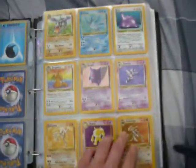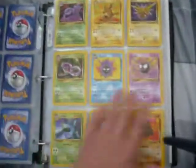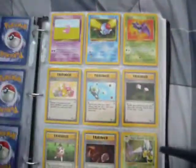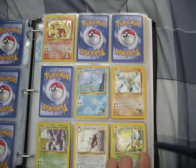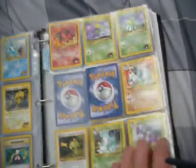Yeah, this is pretty much a complete base set. Here's a complete set of Fossil. So in this binder I'll mostly just be pointing out my wants — this is a collection binder, but you can ask for trades about cards. I'm trying to complete the Gym Challenge set, so I'm missing a lot — all the rares for sure, and a lot of commons and uncommons.